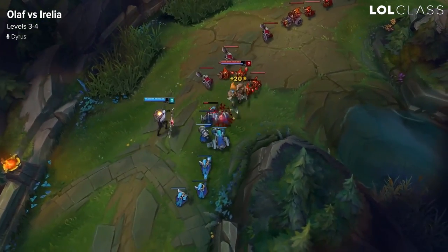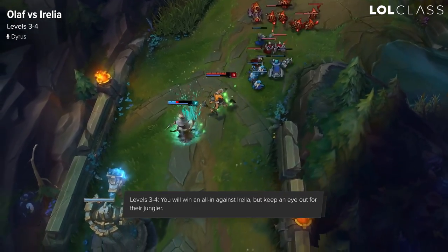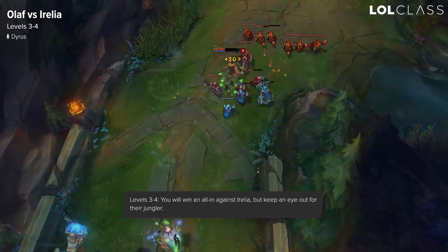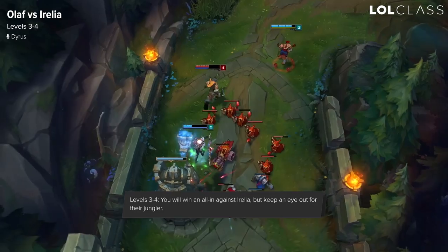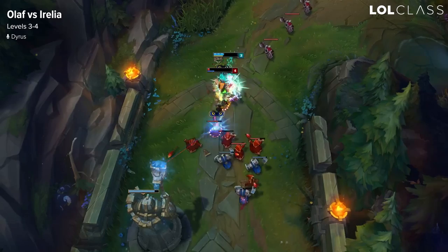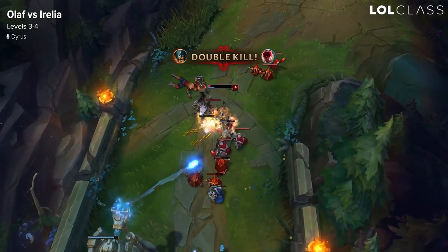From levels 3 to 4, this is when you get the most of your power, but so is when Aurelia gets the most of her power. In an all-in you'll definitely win, but what's really important here is if you're able to 1v2 Aurelia and their jungler. When this is applicable, you don't have to call for your jungler, but if you feel like you're going to get ganked, you can call for your jungler to trail your lane so when you all-in, you'll just win.